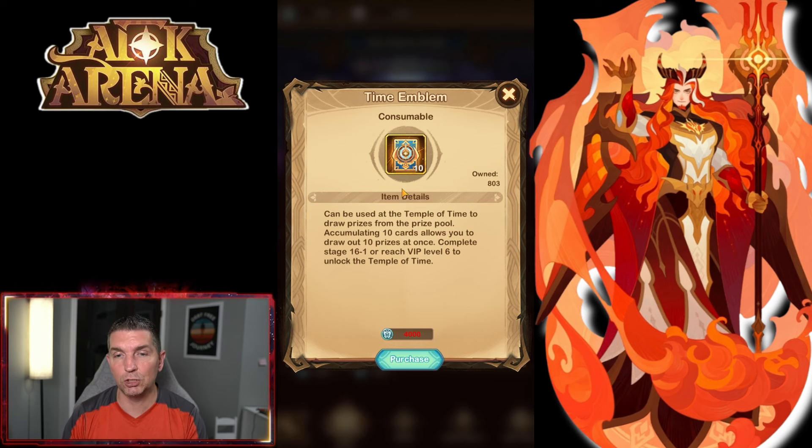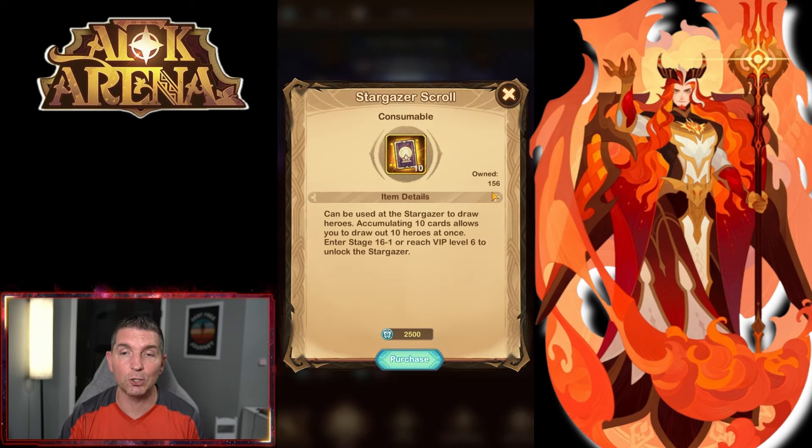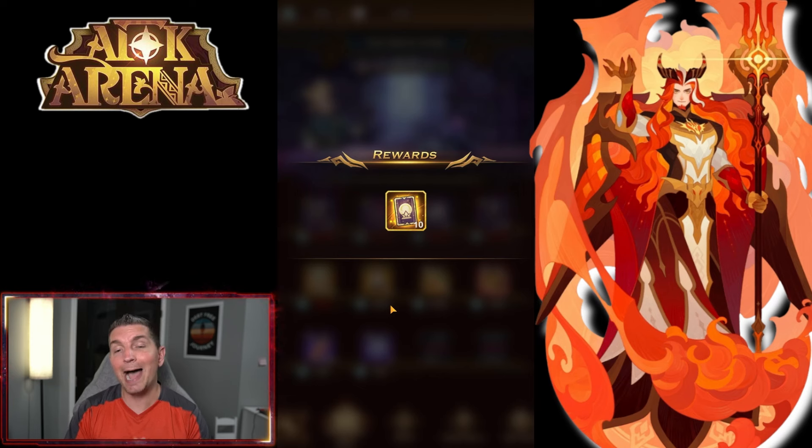We have a voyage, so probably another 40, plus another 90 time emblems coming, plus we're buying them out of the shop every day and getting the bonus one with the Deluxe Monthly. I feel like we're going to be sitting on close to a thousand time emblems by the time the next hero drops, which is kind of crazy. The rates are also going up — either next patch or the one after — that's what they've told us. For Stargazers we're at 156 now, which is interesting when you see how much you accumulate if you quit spending entirely.